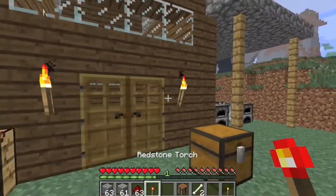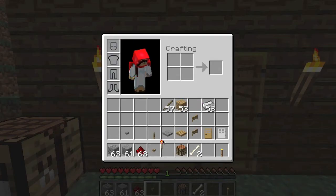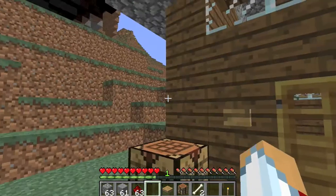If you just have a door, you can use a button — I'll show you with a button and a pressure plate. By simply pushing the button, it automatically opens your door.